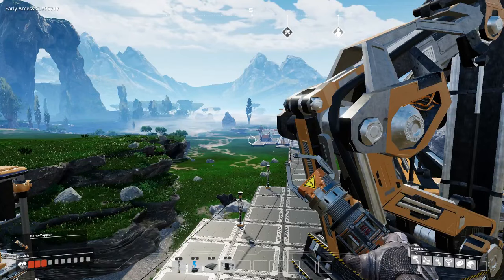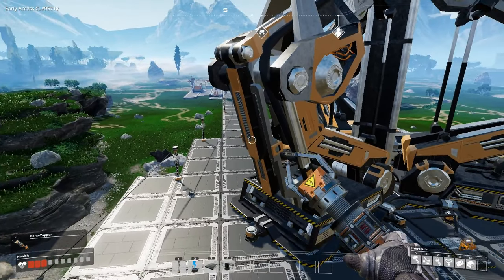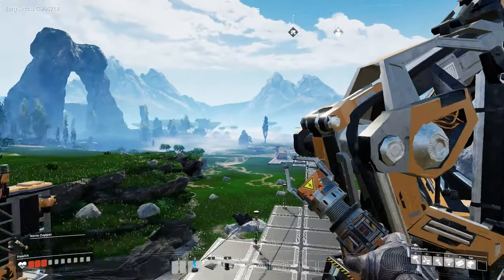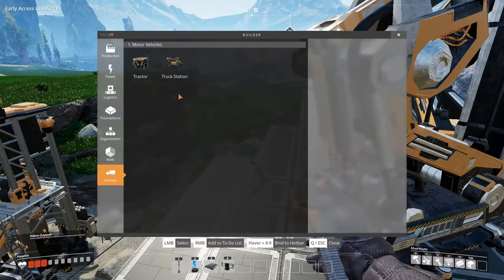All right guys, Mr. G here with Satisfactory. I'm gonna give you a quick guide on how to set up trucks and truck stations for those of you that have unlocked tier 3 and 4 by plunking in your space elevator.